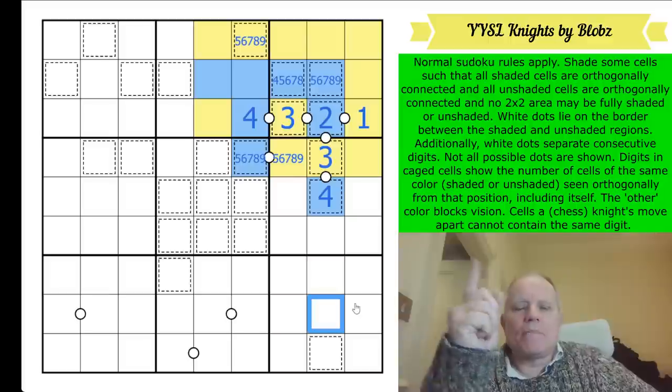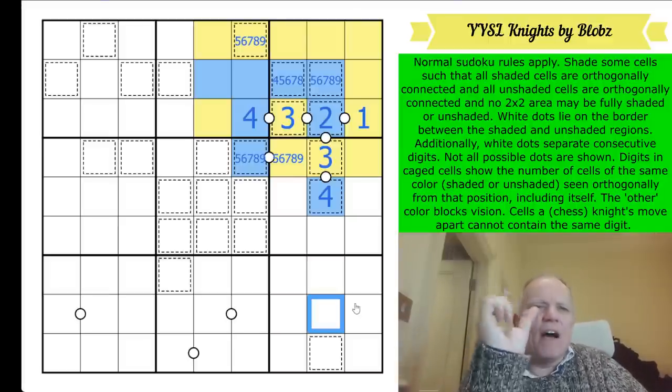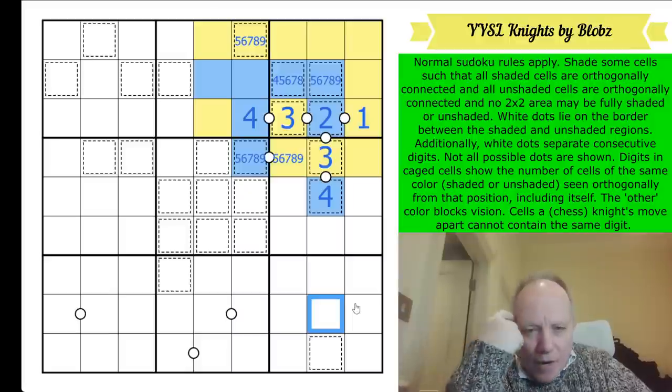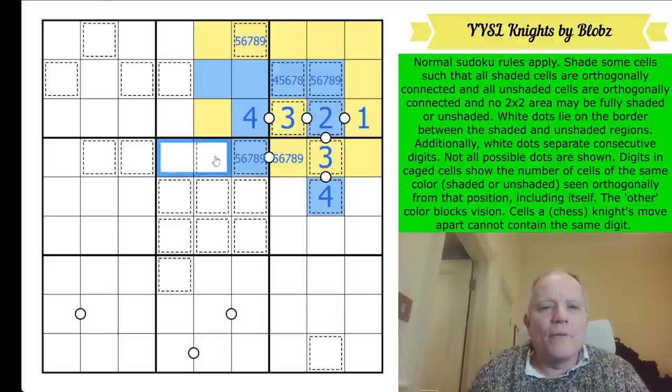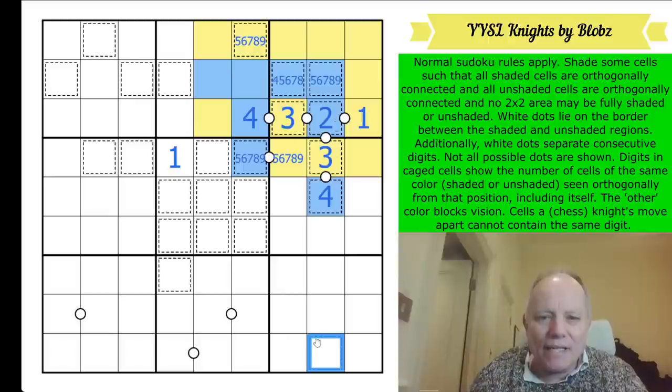I've worked out something: one can never be in a cage, because then it would be isolated on its own and that would break the Yin Yang rules. So whichever digit in the central box is a one must be the one that's not in a cage - interesting. That means this cell is not a one, and if it's not a one it's also not two, three, or four. It's five, six, seven, eight, or nine.